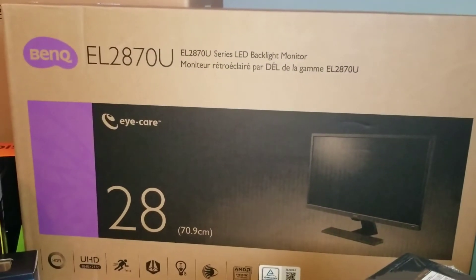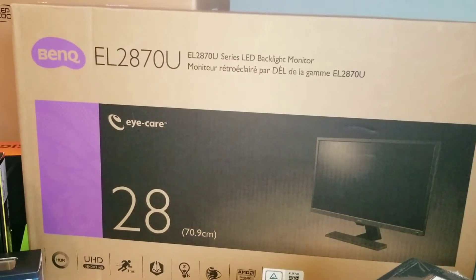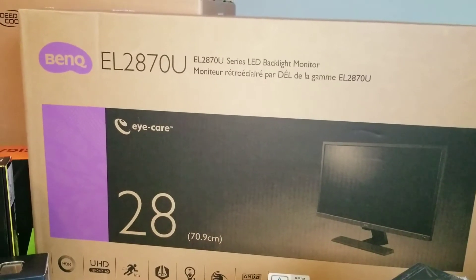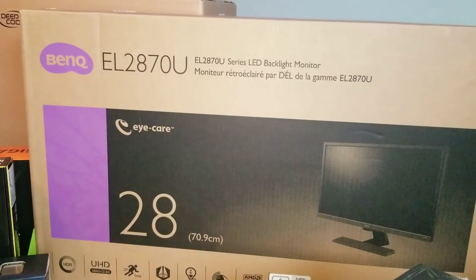It's got 4K UHD, HDR, 1 millisecond response time, and light sensors for brightness — though you can turn those off. It's got AMD FreeSync, but we're not going to be using AMD FreeSync. We picked this up for a very good price.